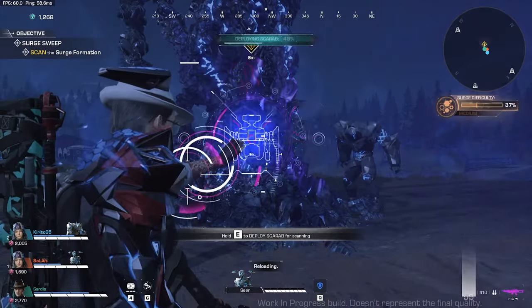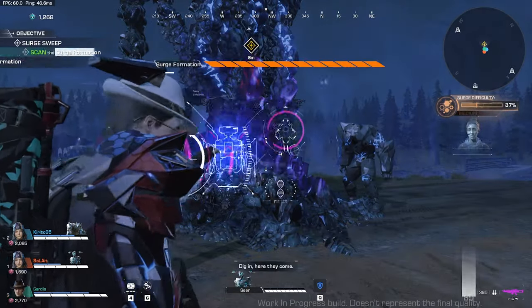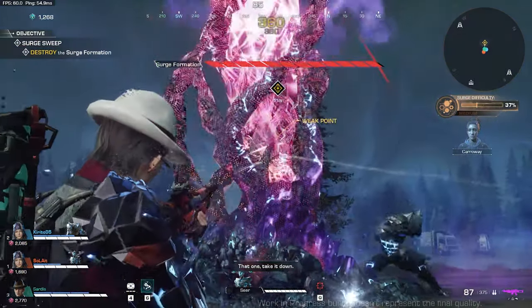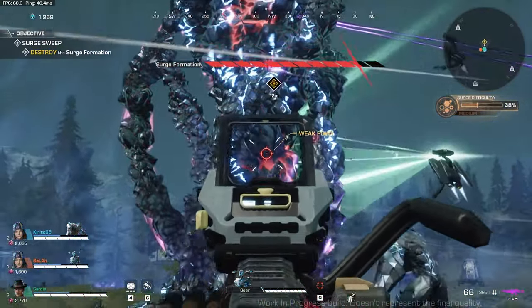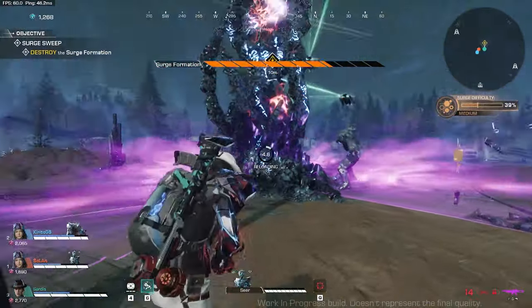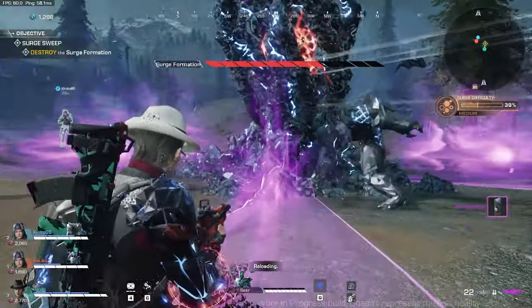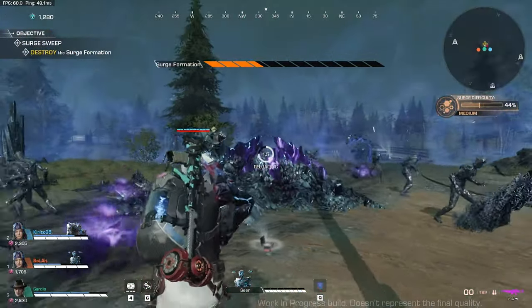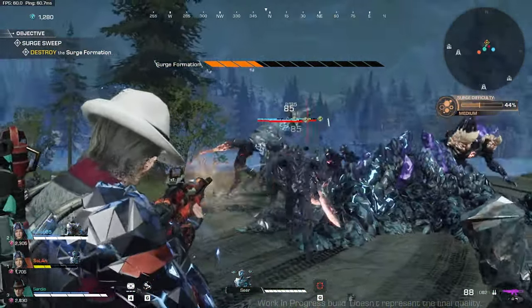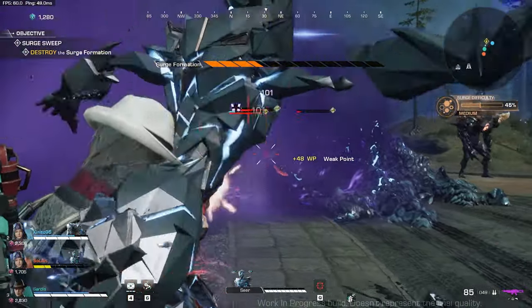Once you're here, press and hold E to deploy the scarab for scanning. Once you're at 100%, you can then attack the surge formation — you'll see the weak point, so attack that to do higher damage. Make sure to avoid attacks coming from the surge formation — you can see where the attack would come from highlighted, and you can dodge. From time to time, the surge formation will shrink and it will spawn out pack nanos and prime nanos.